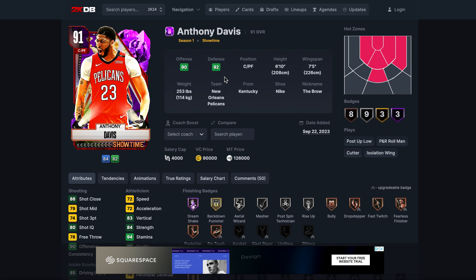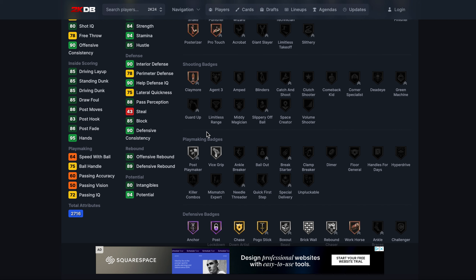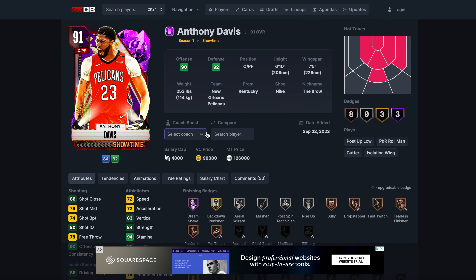The number one power forward is Anthony Davis. I didn't get the hype initially — I'll even put my hand up and admit that one of my worst takes was saying Shawn Kemp was way better than AD. Anthony Davis is just next level. His defense, his ability to guard Shaq or guard the perimeter, his lateral quickness, his 43 steal — all great. His jump shot and 74 three-ball are still usable post-patch. He beats Bosh by a significant margin, and I was incredibly wrong about him. What an incredible card.